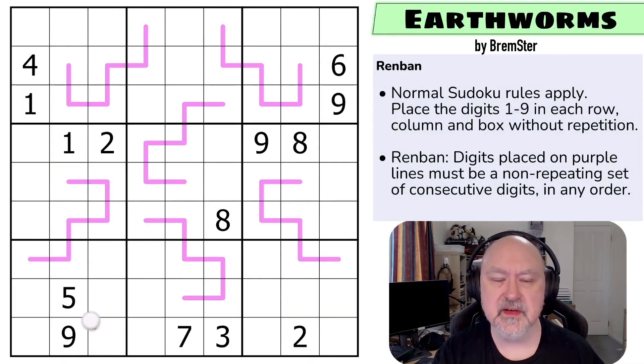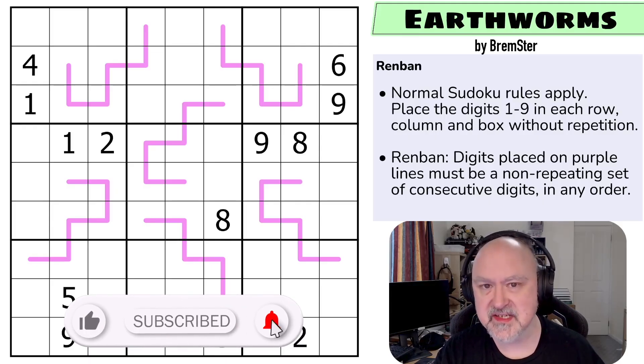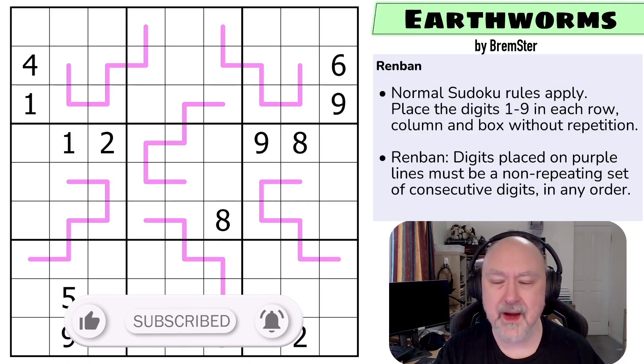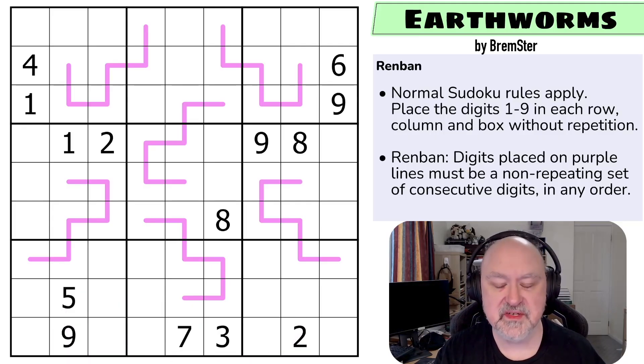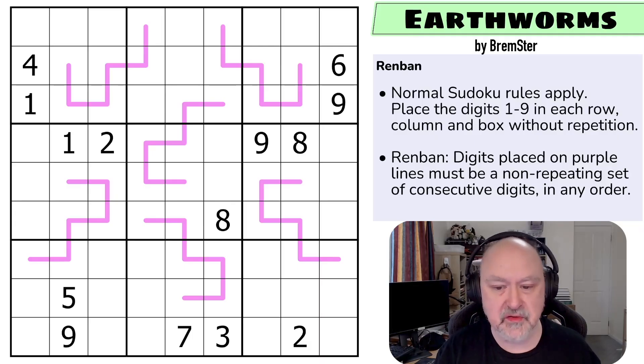Hi and welcome to Bremster Puzzles, and back to the Sudokitude set of puzzles — this being Sudokitude set number five. This is Earthworms, a Renban puzzle. There'll be a link below to where you can try this puzzle for yourself, as well as a link to the Sudokitudes backlog, which will include this pack when all of the puzzles have been released. Let's get straight into it.